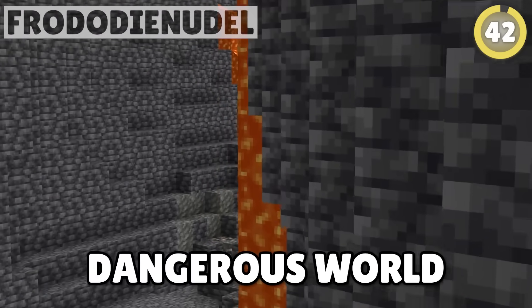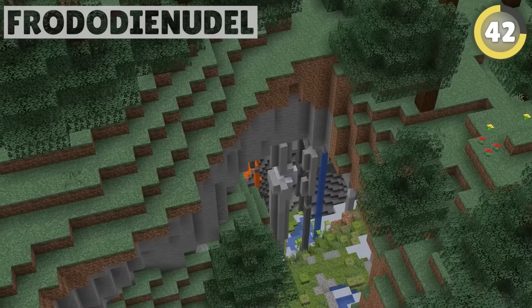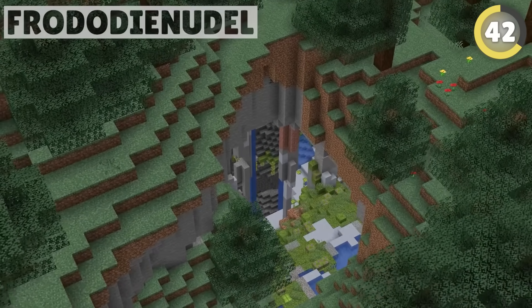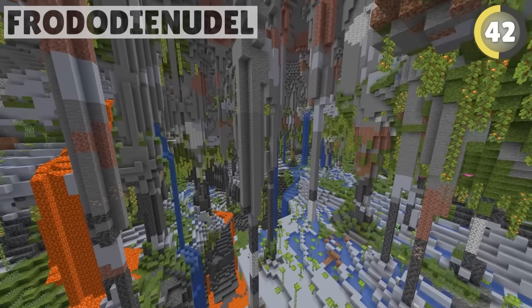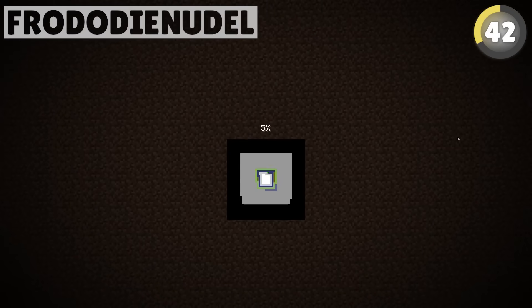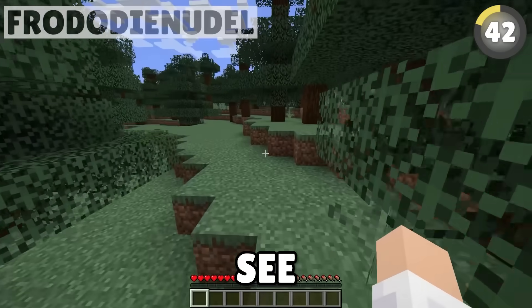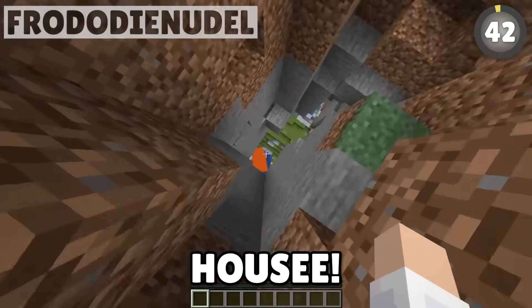Do you know about the most dangerous world in Minecraft? The legendary Frodo Die Noodle Seed is infamous — not because it's full of monsters, but because the world itself is full of traps. You'll be walking through the forest, pushing through leaves, and will suddenly drop tens if not hundreds of blocks down. It's apparently killed thousands of players. But it can't be that bad, right? I have to investigate this myself. It's a perfectly normal world. Let's just explore a bit, find a good place to build a — OOOH!